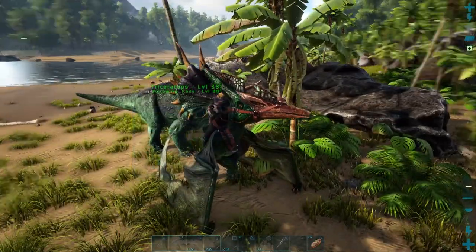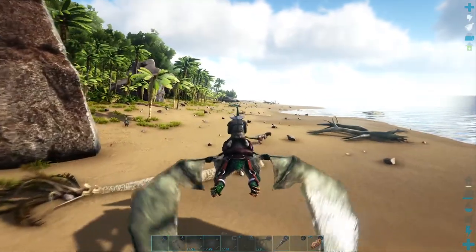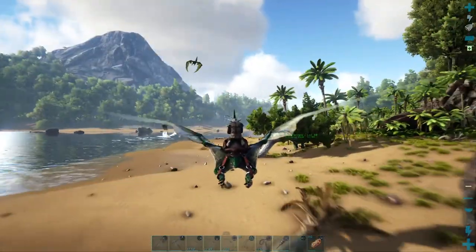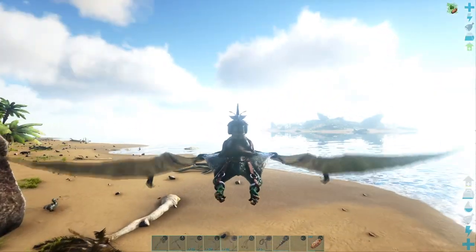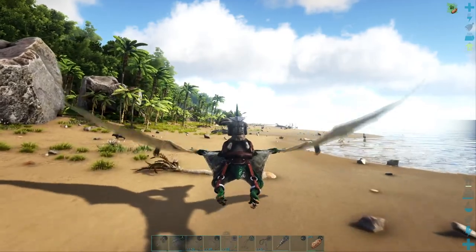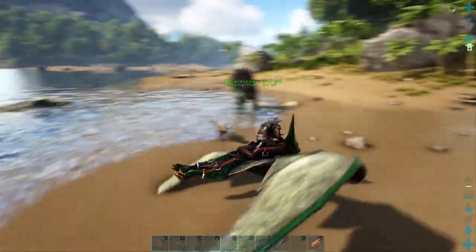Okay, tame is done — let's go back to base. Oh there's a dilo. Something just broke down a tree — probably something big. Yeah I'm pretty sure I had another trike I was trying to tame, but I was fighting a T-rex and some of them died.